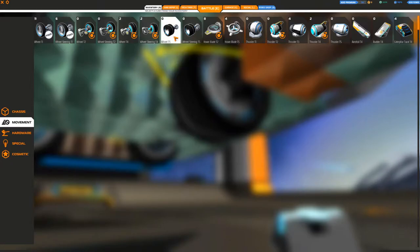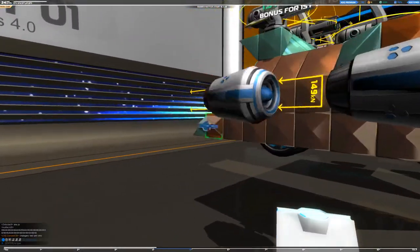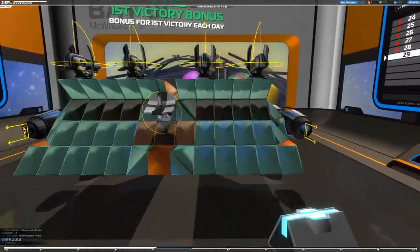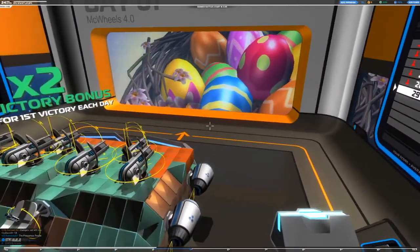We've got the steering wheels in the front and just normal wheels in the back. I thought we would try this — we would truly bring McWheels back to his roots. And this is what we're going to be going with here. A little system like this. I think it'll be fun. We'll have to find out.